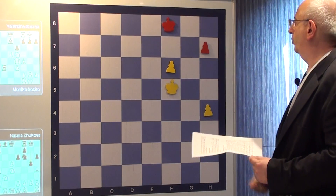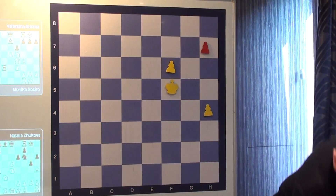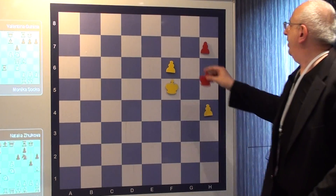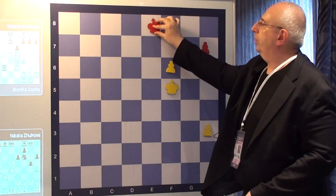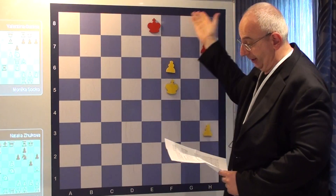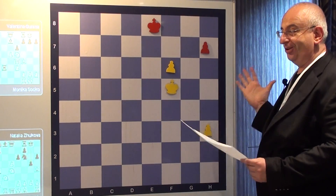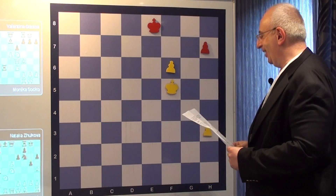Now he has to go here. If the pawn would have been on h3, he had to go to e8 and take the wrong opposition. Maybe I showed this one just because wrong opposition is more lively for people, maybe.